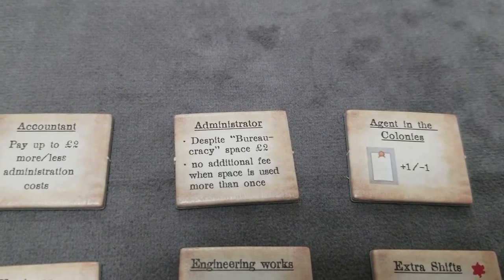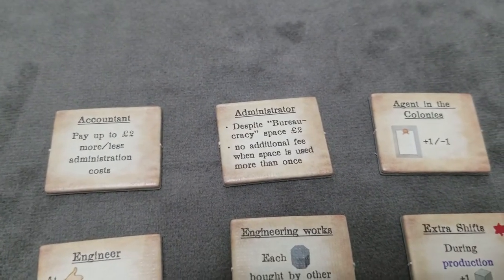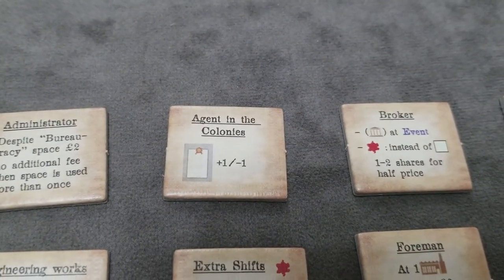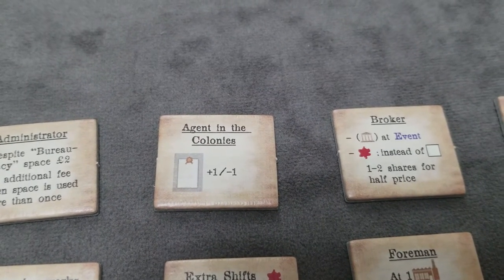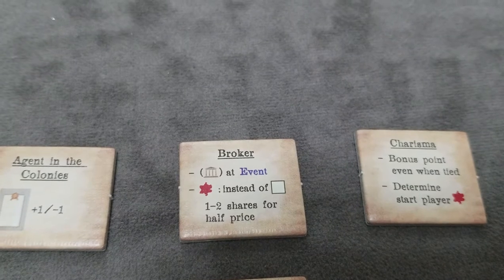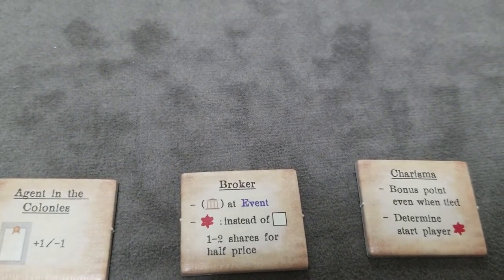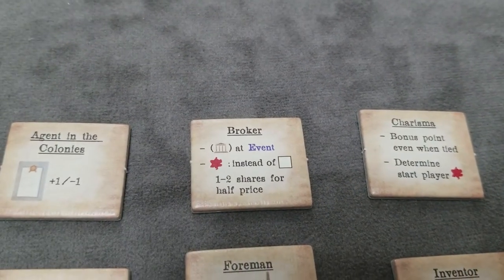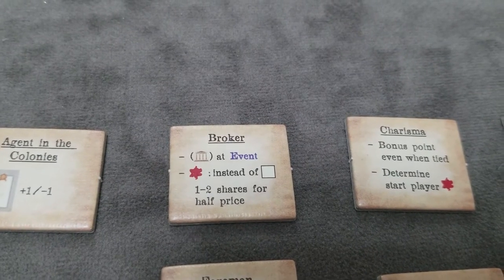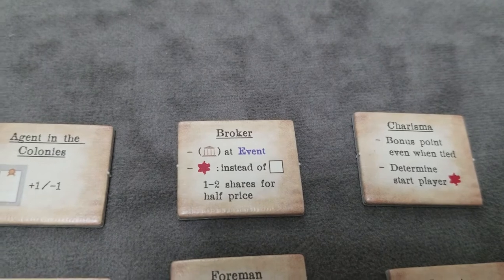The administrator allows you to use the level two action row even if the bureaucracy event is in play. In addition, you never have to pay those extra two pounds of fee if you decide to reuse an action. The agent in the colonies allows you to change the number of goods required to fulfill a contract by plus or minus one. The broker: after the event is resolved at the end of the round, you may sell warehouse goods for their minimum value, and you may also buy or sell your shares — the only thing you're not allowed to do is get additional contracts. In addition, if you decide to discard the tile when you get that checkmark bonus action, you can discard the broker tile and buy one to two shares for half their current price.